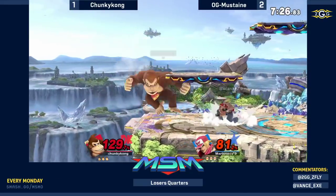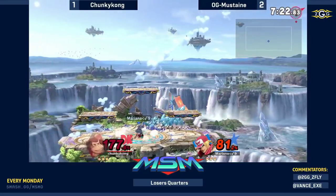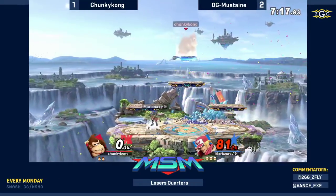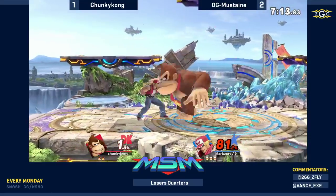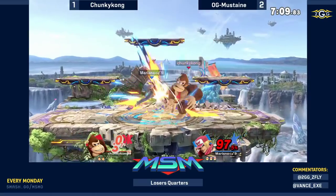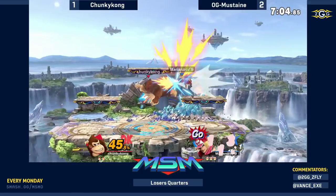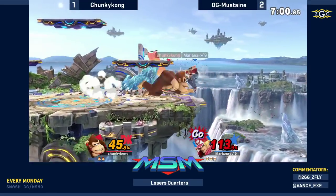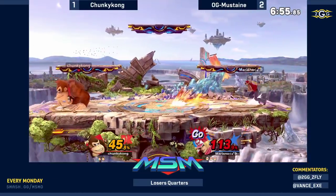These landing down-Bs are getting so much mileage. I think Chunky Kong has finally found a tool that Mustaine doesn't necessarily have an answer for. Down throw — crack shooting in for a little bit more percent: 45 to 97. Chunky Kong looking to push at the ledge, goes for the rising tackle to barely make it — Go meter activated.